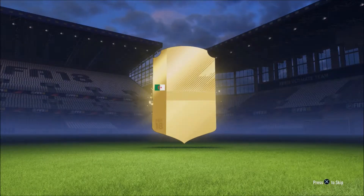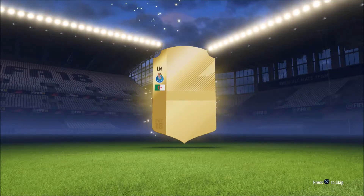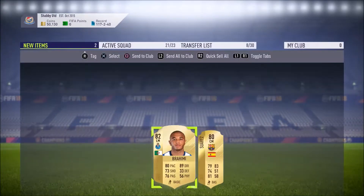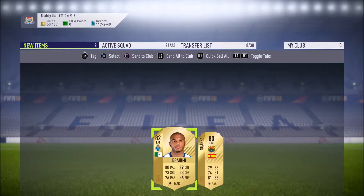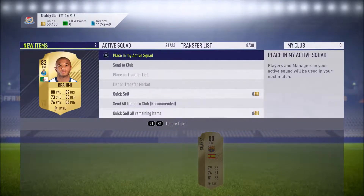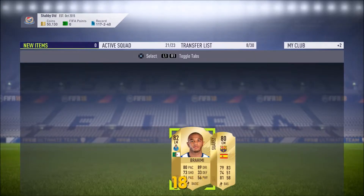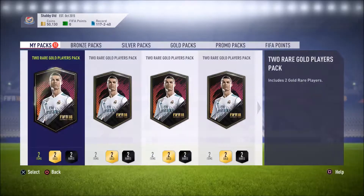Not a board - but that doesn't mean we can't still get a player up to 82 rated as we found out. That is Brahimi of course - we've got in-form Brahimi, so this guy can go on the transfer list. They're both untradeable actually, so I'll just put them both in the club because we can cash them in for squad building challenges. I even said a minute ago they're untradeable and I still tried to do it!